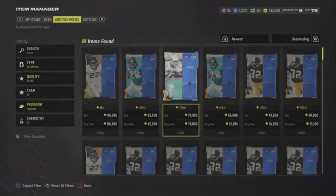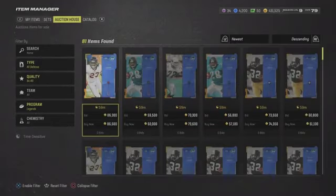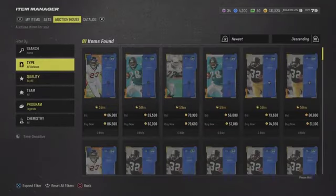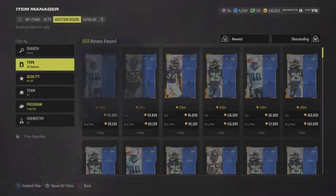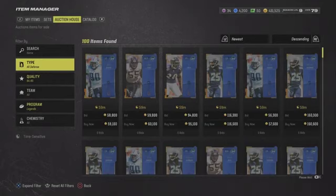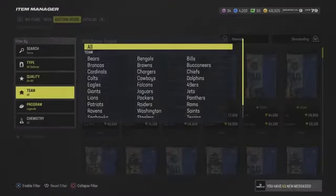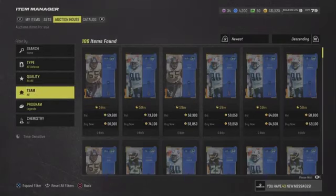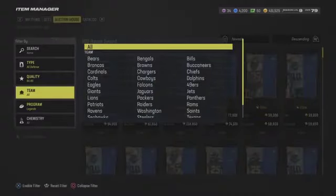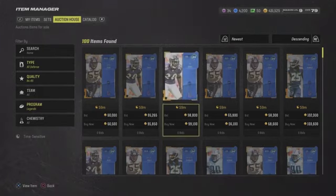It's probably the best way to make profit. 84 overalls are honestly the best way if you have a decent amount of coins — anywhere from $400,000 to $500,000. Keep flipping through these and sniping. There are a lot of people sniping, so it's not going to be easy every time you see a card for $40,000. You're going to have to fight for these snipes and sit on the filters. I've been sitting for 30 minutes and got six to eight cards, but all of them together are going to make me hundreds of thousands of coins.